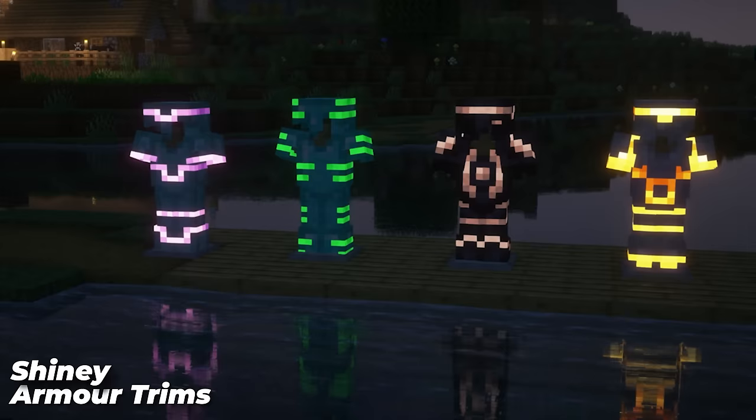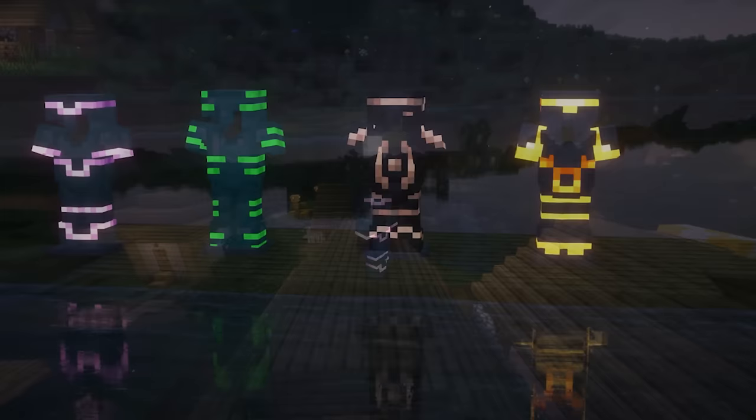Minecraft 1.20 gave us a new feature called armor trims. With Shiny Armor Trims, we can make the new trims glow, making your armor look super nice and worth showing off to your friends now. It makes your design pop a bit more and makes your armor color choices a lot more interesting.